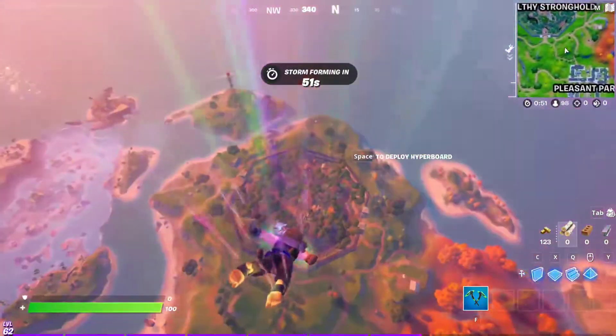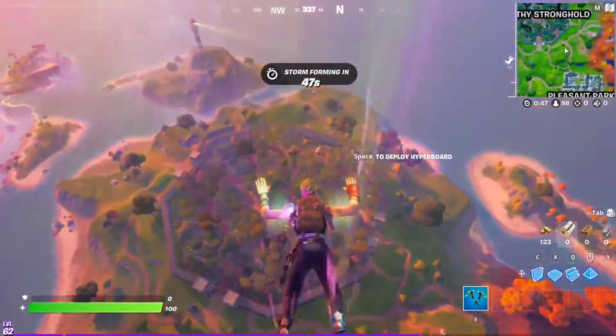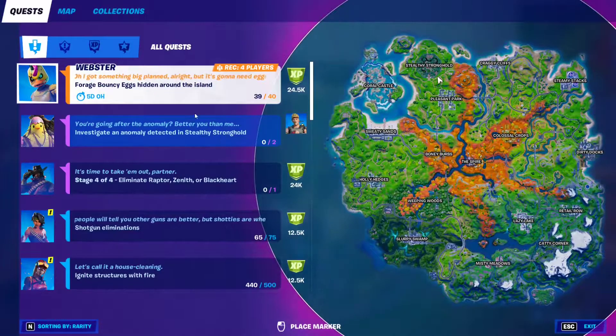Hello everyone and welcome to the channel. For this Jonesy jump quest, all you have to do is reach level 60 and you unlock this quest right here, which is to investigate an anomaly detected in Stealthy Stronghold.